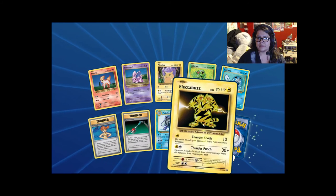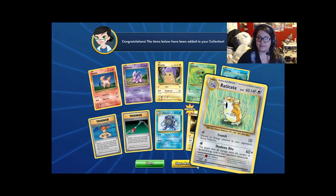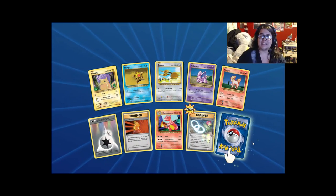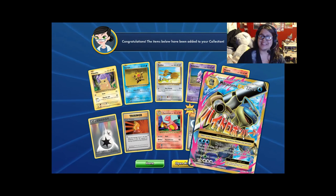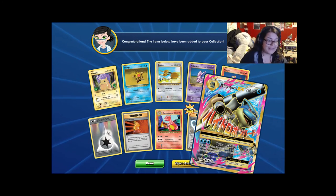Another Electabuzz and another Raticate. We got 10 more packs, guys. So far I'm satisfied with the pulls. Another DCE and a reverse holo Spirit Link — that's cool. And another Mega Blastoise! I cannot complain — that's four Mega Blastoise.